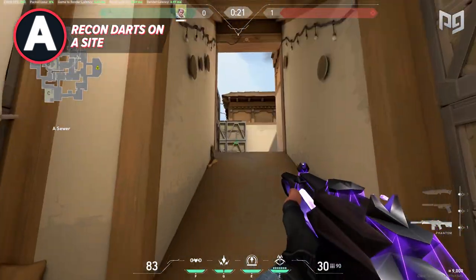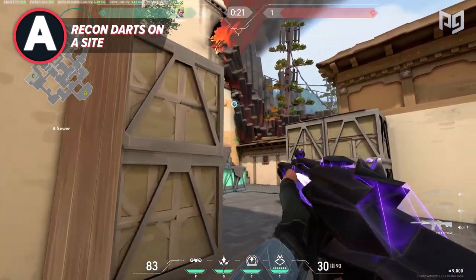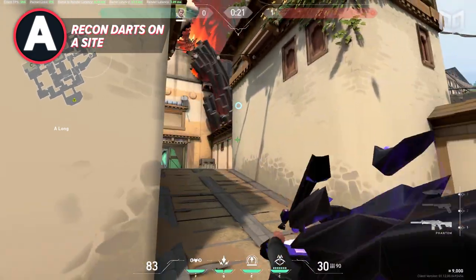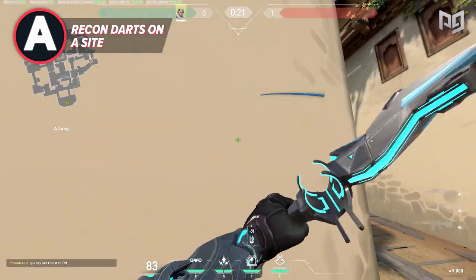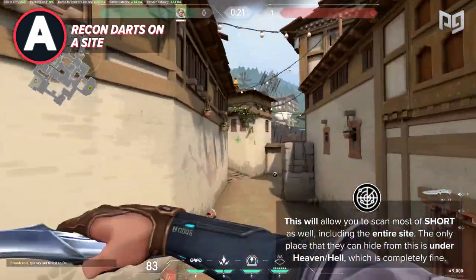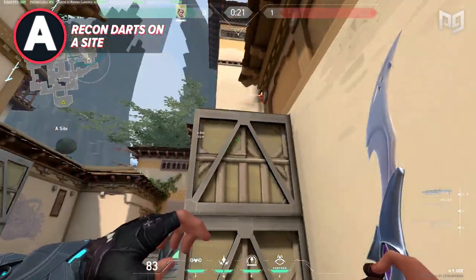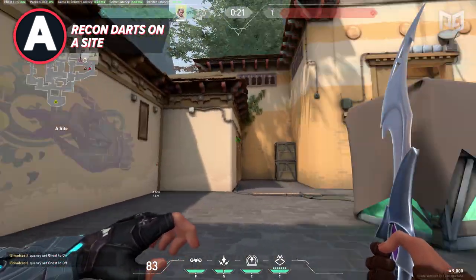Now that you understand how to condition enemies, you can worry about how your darts can be used to secure sites easier. The same concept applies: the ideal dart will always be behind the enemy, high up, and at the fastest speed possible. For A site, you want the dart to land at the top portion — this will allow you to scan most of short as well as the entire site. The only place defenders can hide is under heaven, called hell, which is fine. Once you learn this, start pivoting to darts that land to the right, left, or somewhere in between. The goal is to establish this annoying dart first, then mix in less effective darts to stay unpredictable.